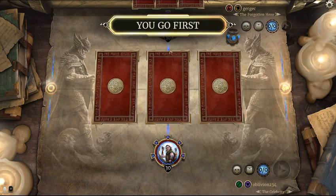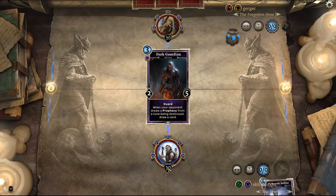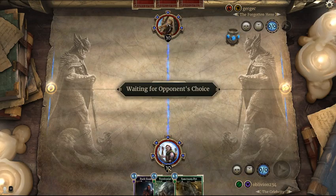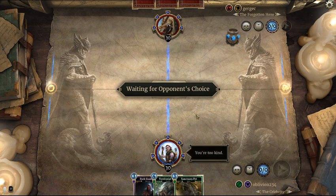Okay, we're first. That's a more aggressive deck. I'll keep the Dark Guardian just because it's really good. Sanctuary Pet's also good. And Territorial Viper's good. Typically at least grab two of them.